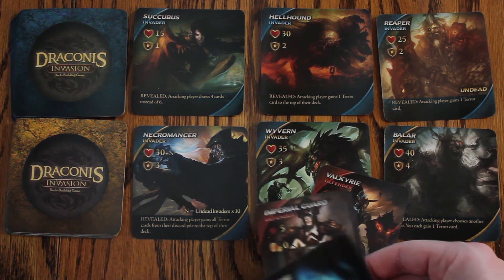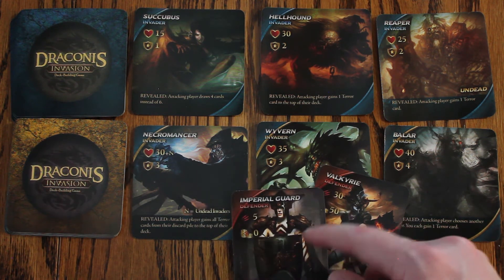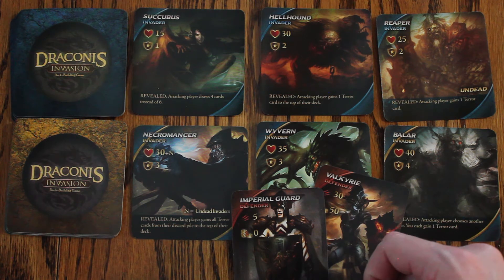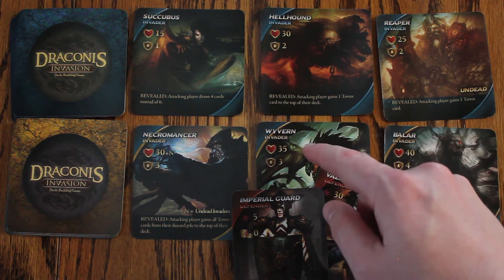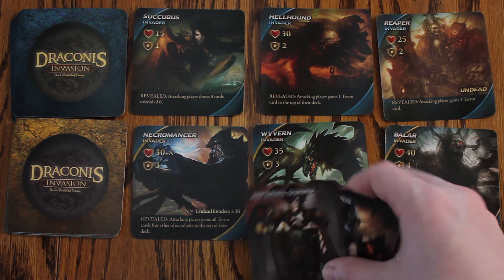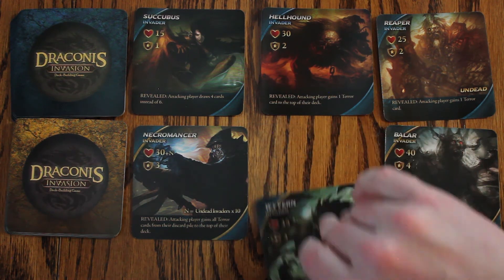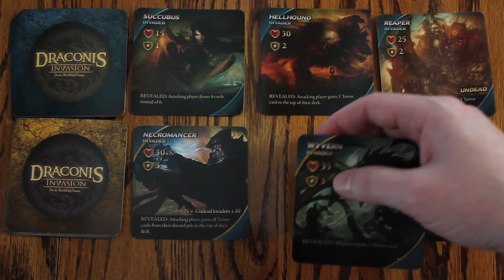I also have an imperial guard whose cost is 0 but only does 5 damage, so I can do a total of 35 damage. So I can defeat any of these blue invaders as well as this gold invader here whose health is 35. I will defeat that — I take that card and keep it, as it is worth glory points at the end of the game.